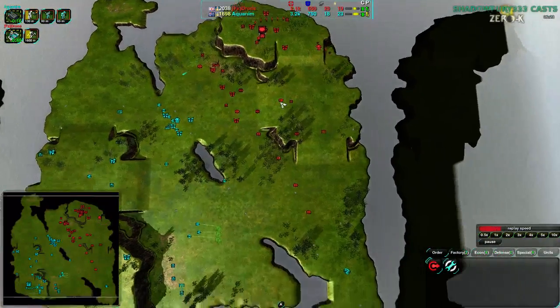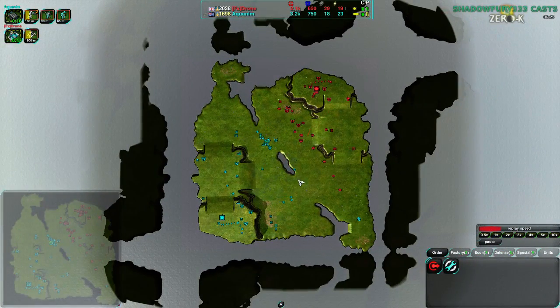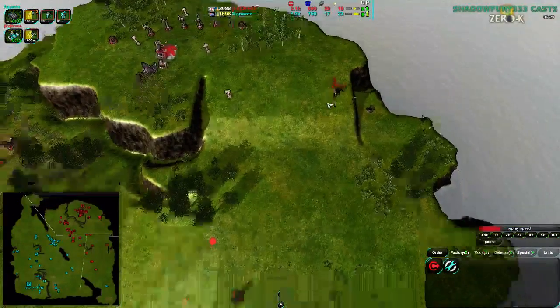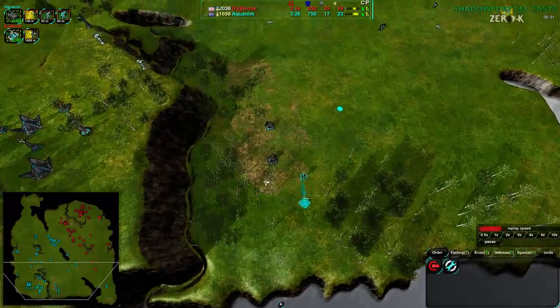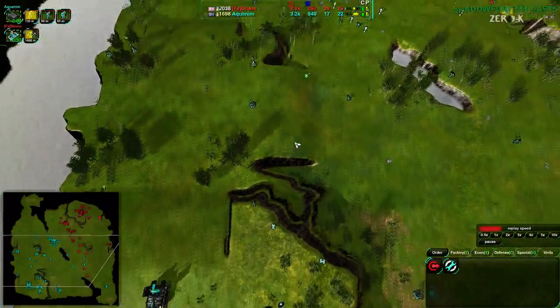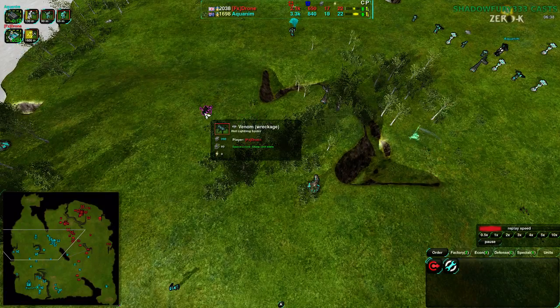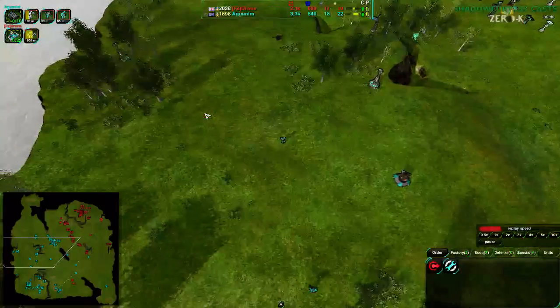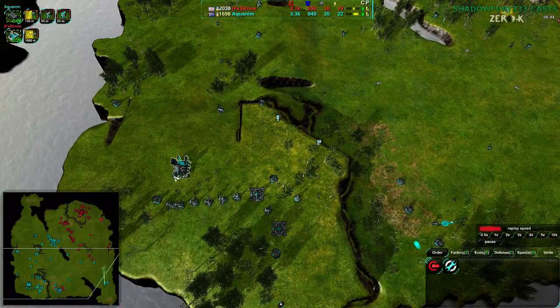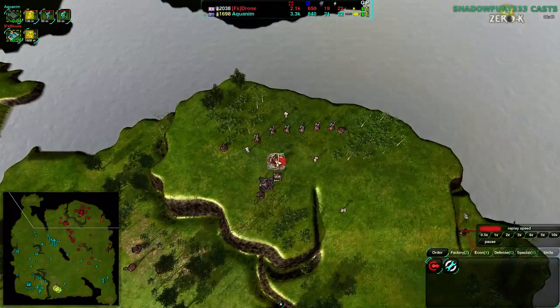So Drone has kind of taken the east side of the map; Aquanim has more or less taken the west side, but much less securely. Drone is also taking advantage of the reclaim there. Aquanim has already taken advantage of the reclaim they could get, but Drone hasn't really attacked all that much. This particular Venom is still open for reclaim — could use a conjurer over here.